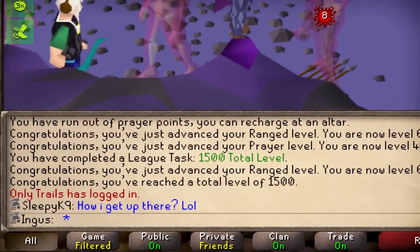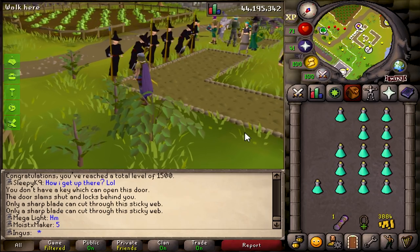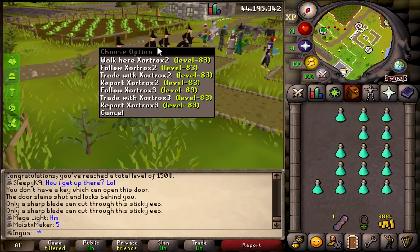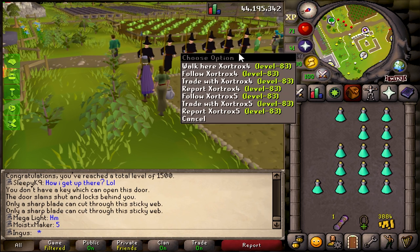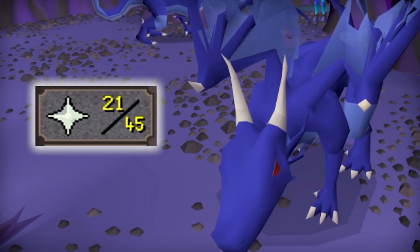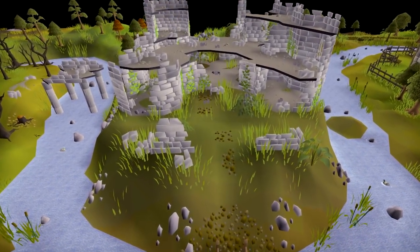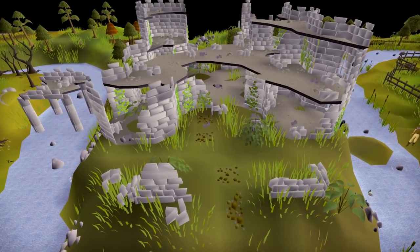And we just reached 1500 total level on the Twisted League. Another upgrade I'll need to get for brutal blue dragons is a higher prayer level. I've thought of a plan to train my prayer up, and it requires me to delve into the Forthos dungeon.